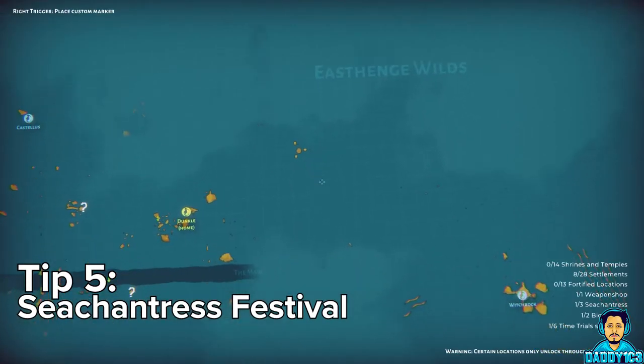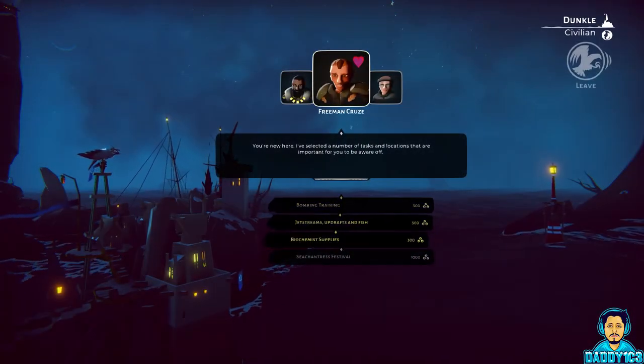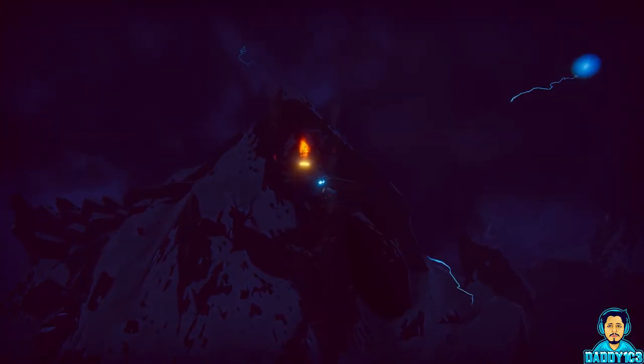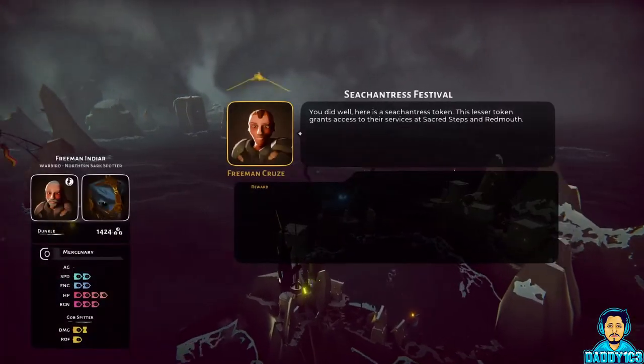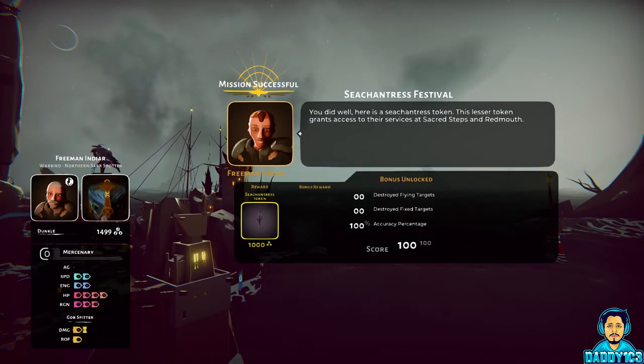Number 5. At the Dunkel Base, Freeman Cruise has the easiest mission to earn shards. The Sea Enchantress Festival mission is a simple delivery to Witch Rock — no combat whatsoever. It only takes about two minutes to fly there and back, resulting in a thousand shards.